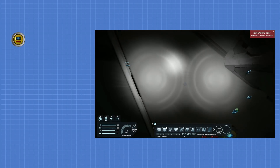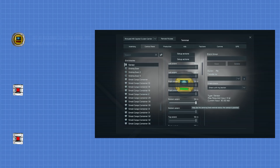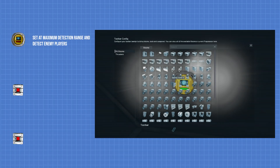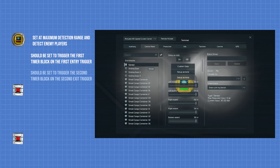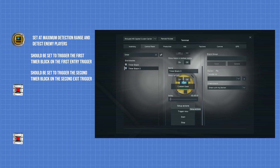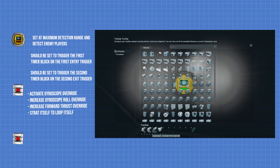First, you need a sensor and two timer blocks — this will cost you 75 PCU. The sensor will be set at maximum detection range to detect enemy players, and it will trigger the first timer block on the entry trigger and the second timer block on the exit trigger. The first timer block will do four things one second after activation: activate gyroscope override, increase gyroscope roll override, increase forward thrust override, and start itself to loop and increase the roll and thrust overrides even further.